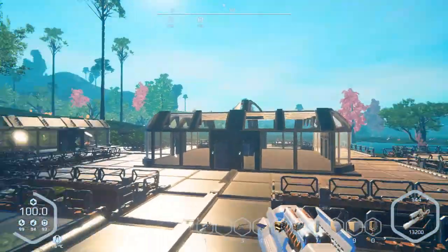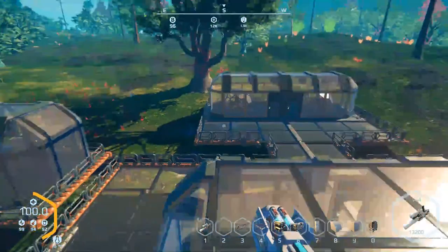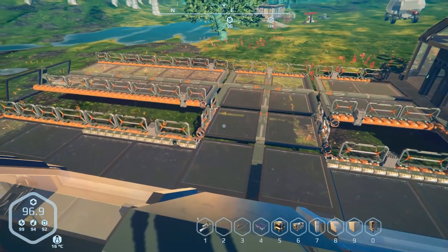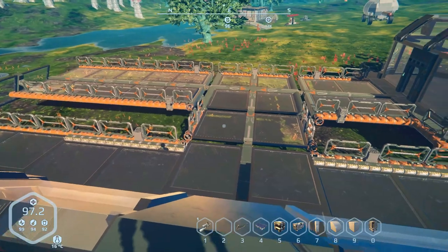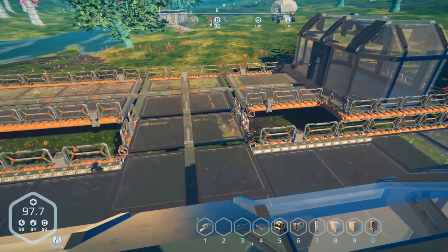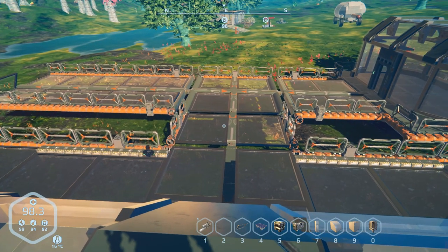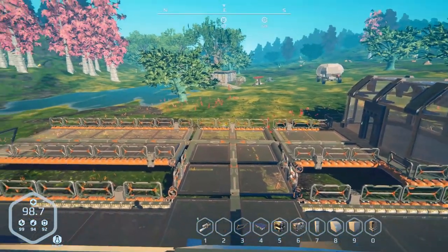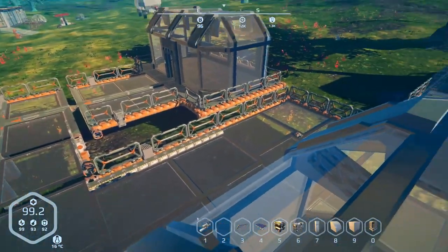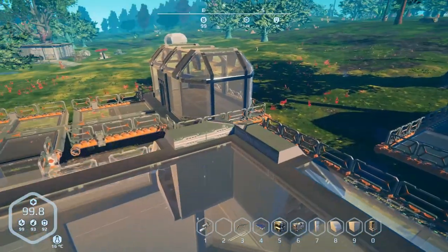Before we get into that, I want to talk about what my original idea was for this. Originally when I built this thing, it was supposed to be on large air blades. If you pay attention, I actually have the windows going six blocks this way and seven blocks that way — six plus one plus six is 13, which just happens to be the height of the large air blades. It was going to be like a canopy of large air blades supported by conveyor pipes going all the way around, sort of like a roof.